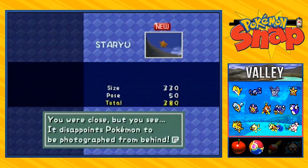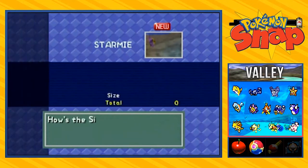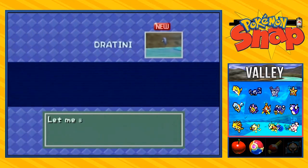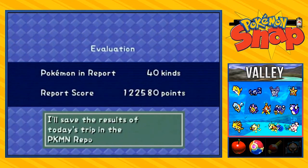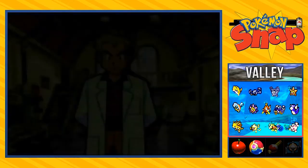This is where it gets bad — 330 pose score. 'You were close but it disappoints Pokemon to be photographed from behind.' Well, when you're in a fast current you're not going to be able to get some good pictures. Professor Oak is probably going to say it's the worst. 'Should have been perfect if the Pokemon was in the middle of the frame.' So two of the crappiest pictures — Staryu and Starmie. Here we go Dratini, hopefully this one's a little better. It gets 2000, but the pictures I could have taken would have been better. Because of that, you get a weight, Draven.